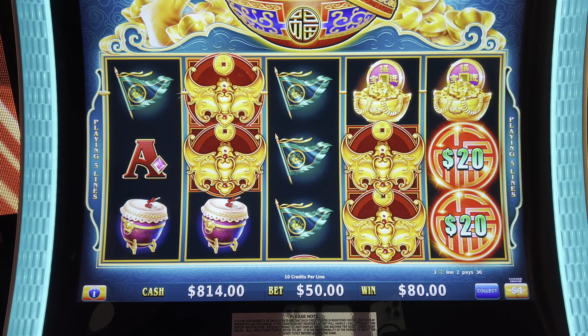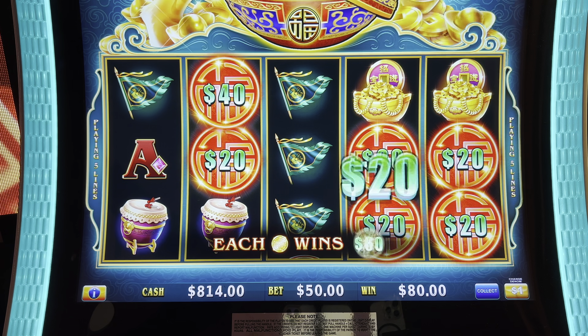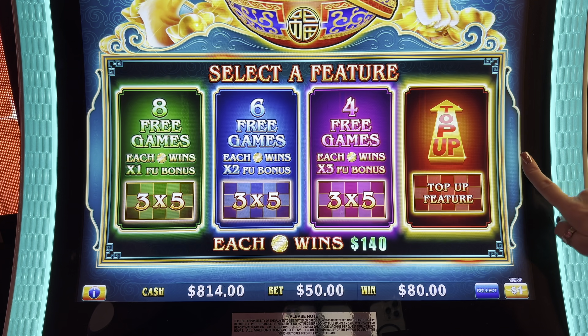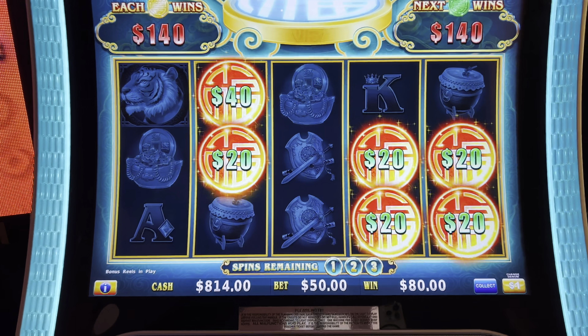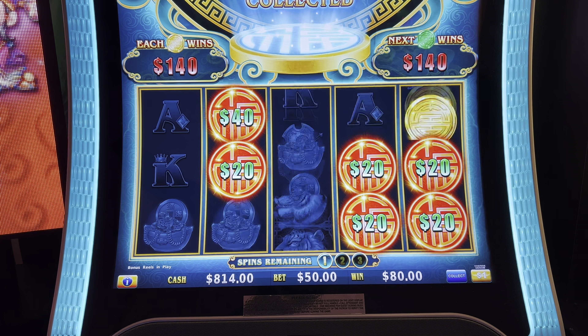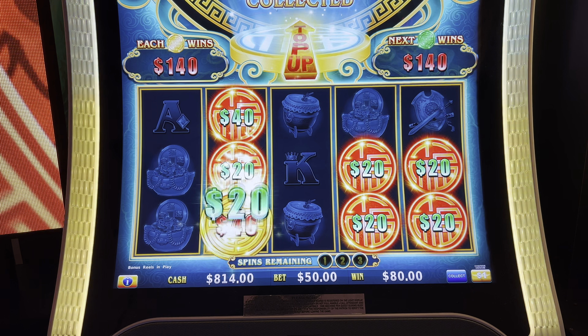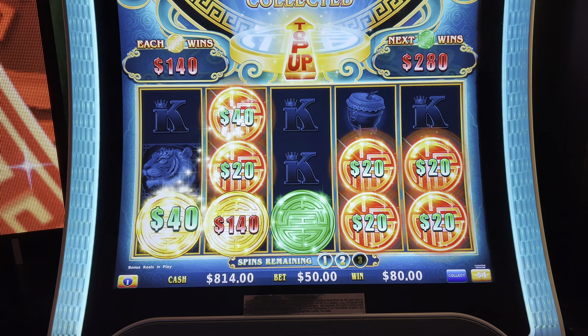So there we go — $50 max bet. I think we're gonna get to pick one of them. All little ones. Do we get to pick a game? Top up — four games, six, three games. What are you thinking? I think I know what you're gonna pick, but you pick it. So we're going for the green one. The green one will collect them all.